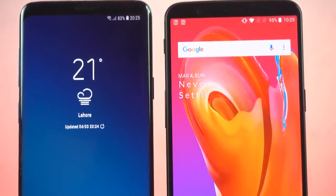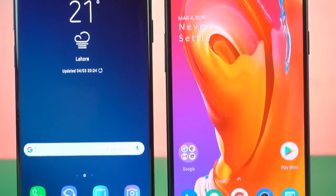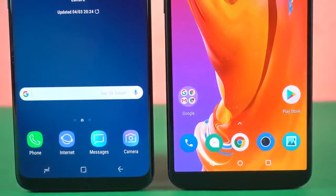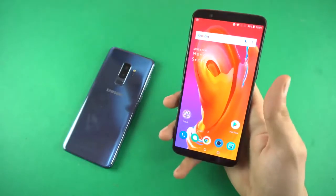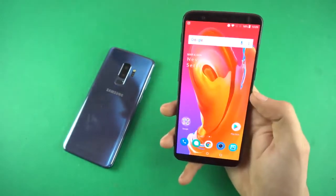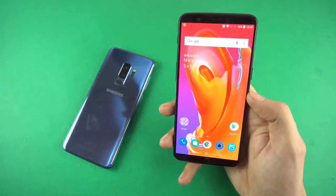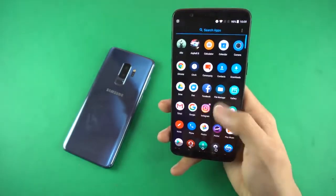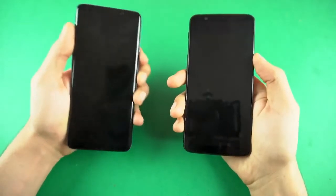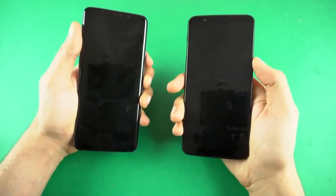Hey guys, it's time to do the most requested speed test there is, which is the comparison between the OnePlus 5T and the Samsung Galaxy S9+. The OnePlus 5T is probably the most powerful Android phone of last year. It has 8GB of RAM, Snapdragon 835, with extremely fast software optimization — this thing flies through everything. But let's see if we can beat the Samsung Galaxy S9+, or not.